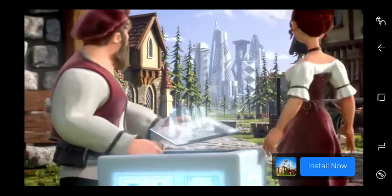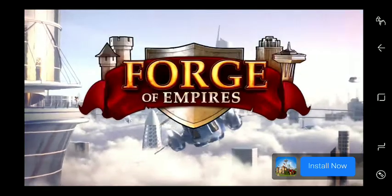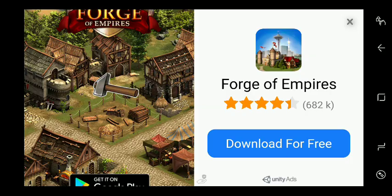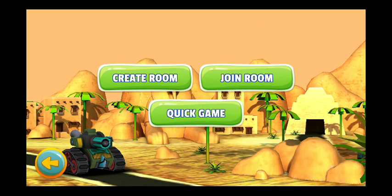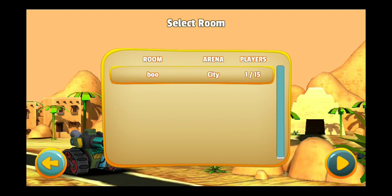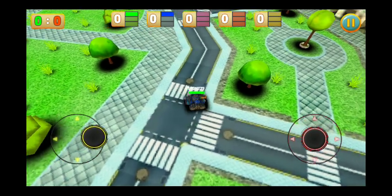And now we are going to show you what it looks like after this short commercial break. Here we go. Alright, so you can click on online mode, you can create a room, quit game, join room. It's 1 out of 15, so let's do this. Join this room. There you are.